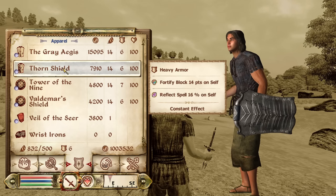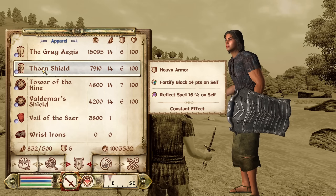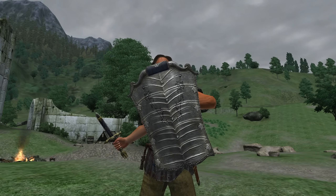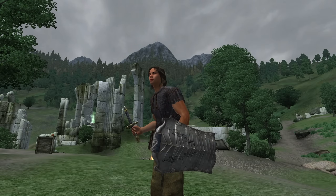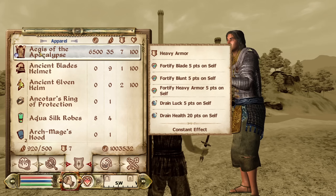Then we have the Thorn Shield. The Thorn Shield can be acquired as a reward for completing the quest to help a hero in the Shivering Isles DLC. It is heavy armor and if you're level 16, it has the enchantments of Fortify Block for 14 points and Reflect Spell for 16%. It has an armor rating of 13.5 and a value of 7,910 gold.